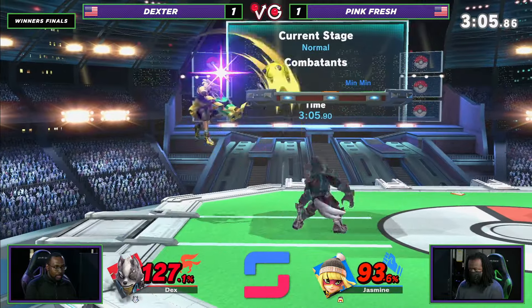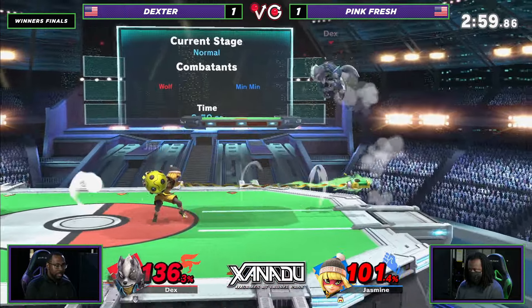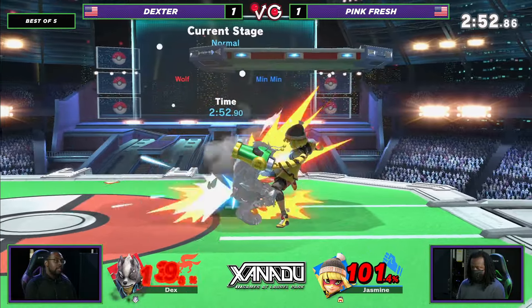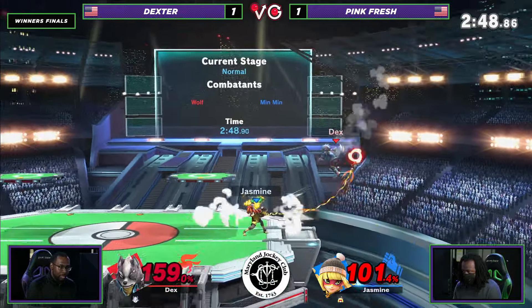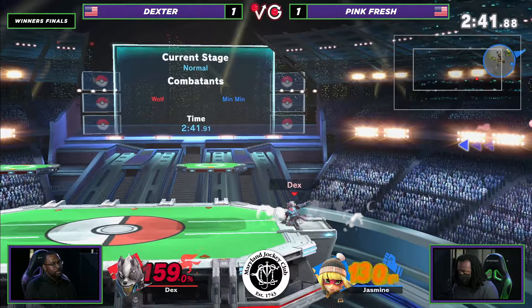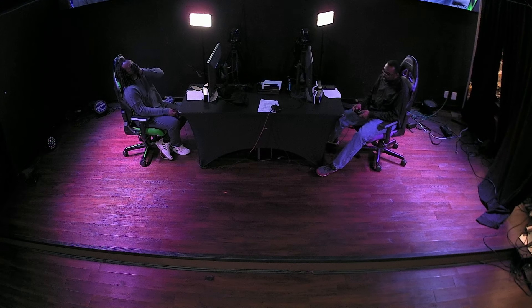This is very close. Laser right there — doesn't hold shield long enough, gets flipped by the arm. He read the roll but it wasn't spaced right. Does Blaster kill here? No, not yet — I think up smash starts killing now. He's at 160. Max Rage Wolf? Not yet. Gets the Sour Spawn in there — can he make it back? No, that's a dead Min Min right there. Dexter barely closing out that game — even after that SD, still looks very strong.